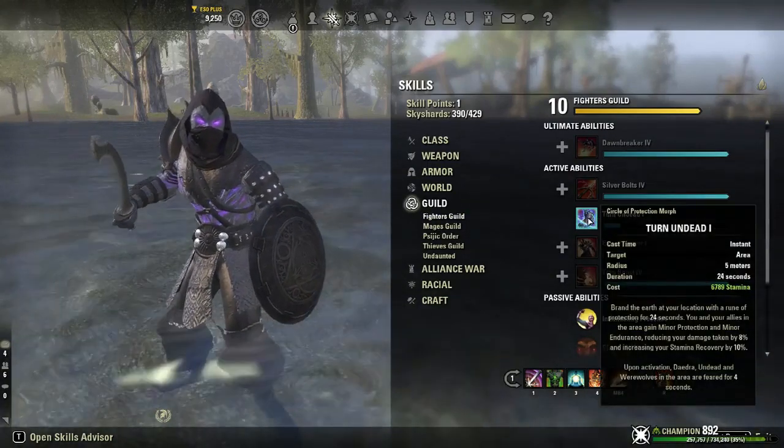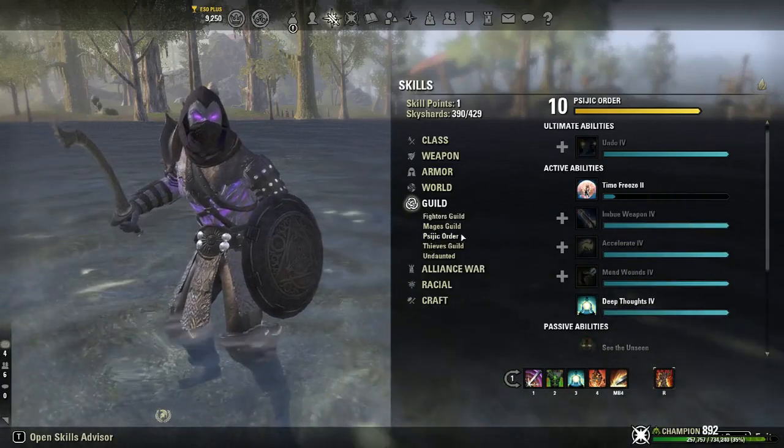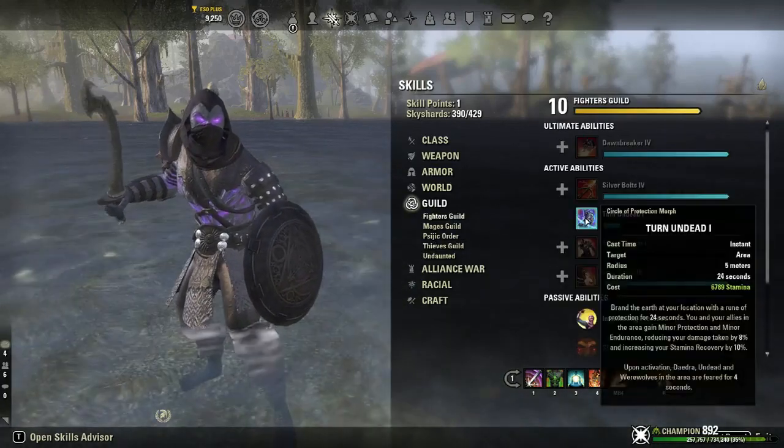I wouldn't worry about using Turning Tide either — it's a huge stance that takes away a lot of stamina, and you're constantly moving so being in a 5-meter area is impractical.